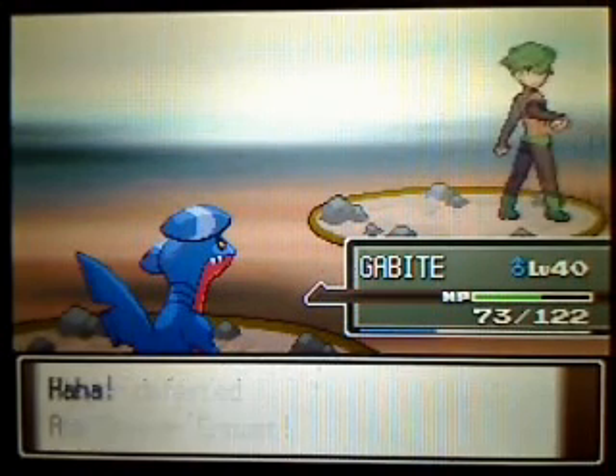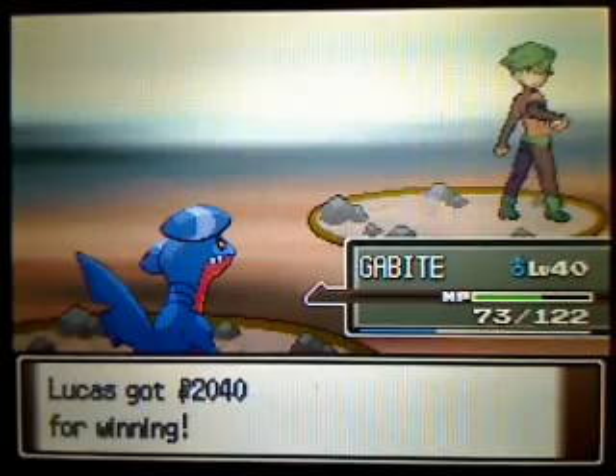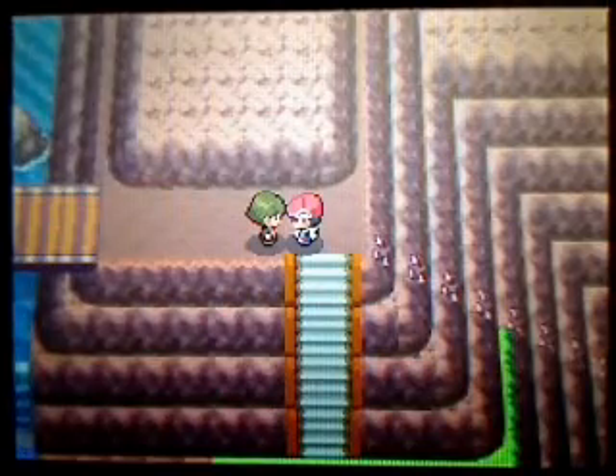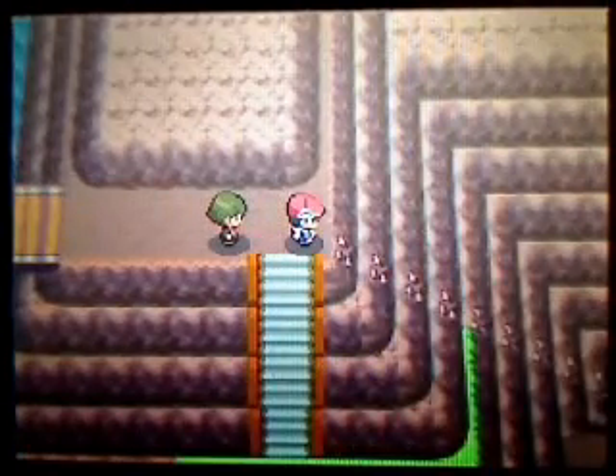The good thing is that Probopass doesn't have a lot of HP, so it doesn't matter if it uses Iron Defense. Dragon Rage still does 40 points. Okay, can't go this way just yet.